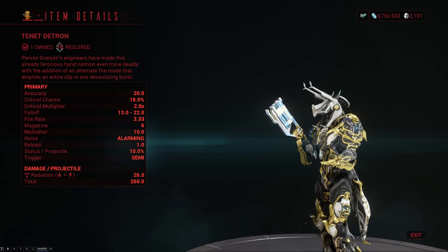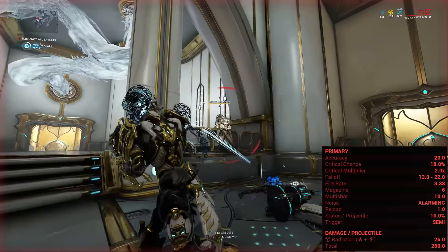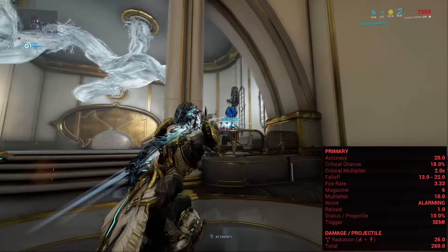The Tenet Detron is a mastery rank 16 semi-automatic secondary shotgun that at base does 260 radiation damage per shot. I say at base because it's a sister weapon, so you're gonna get a bonus element or an elemental combo that's gonna be based on the progenitor Warframe.